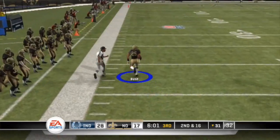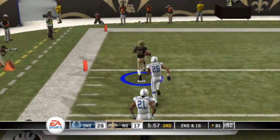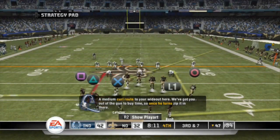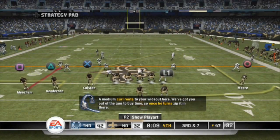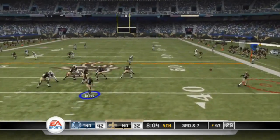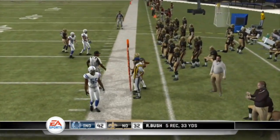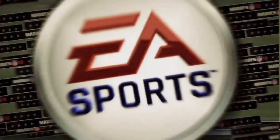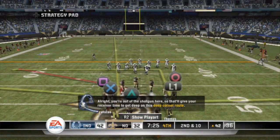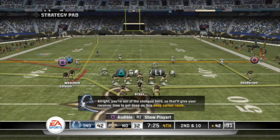Wide receivers can choose their own hot routes. Initially we were honing in on the design, and we always wanted each position to have its own specific responsibility. Hot routes always made sense with wide receivers and what they do. Things like, should the QB always call plays? What if I'm a good quarterback but a bad play caller? We used play tests, usability feedback, and honed in on what people expected — which is also one of the reasons linebackers call plays on defense.